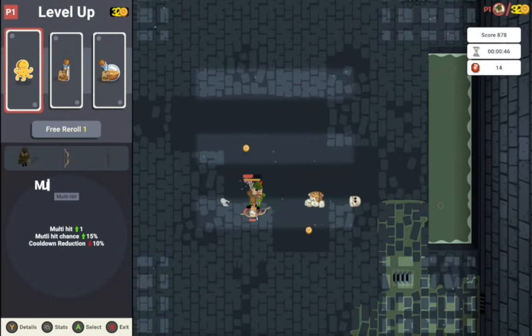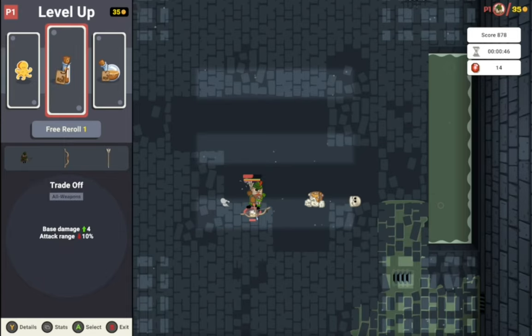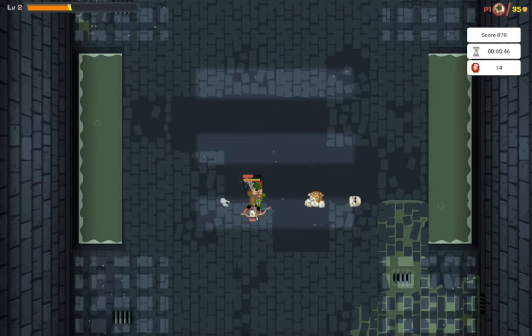And everybody says yes! We have Multi-Hit Mastery, Multi-Hit 1 — Multi-Hit Chance goes up by 15%, Cooldown Reduction 10%. Base Damage goes up by 4, Attack Range goes down by 10%. Bow Weapon Mastery: Damage plus 30%, Attack Range plus 8%, Critical Hit Chance plus 2%. That sounds like fun for me.